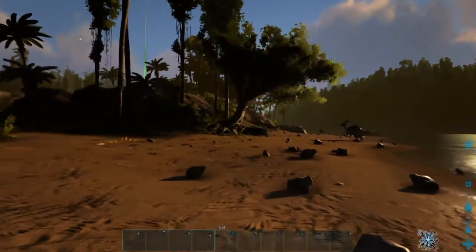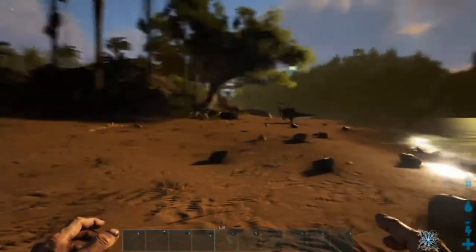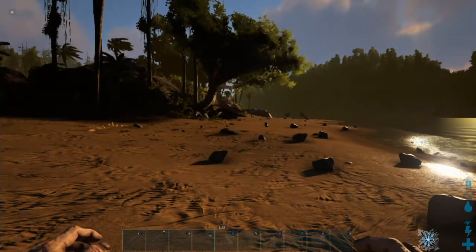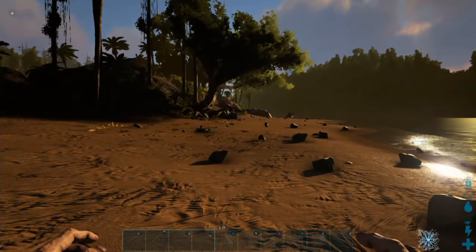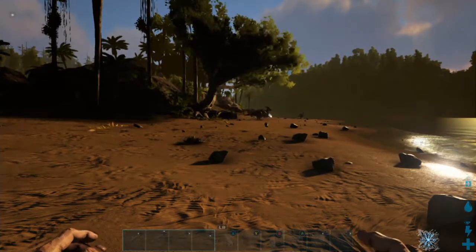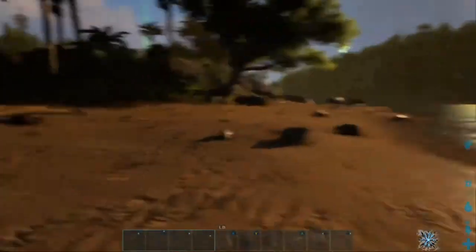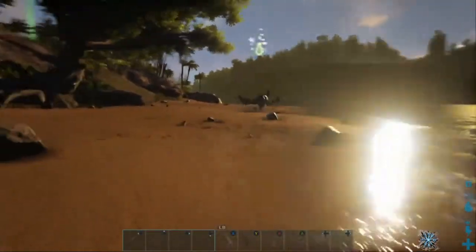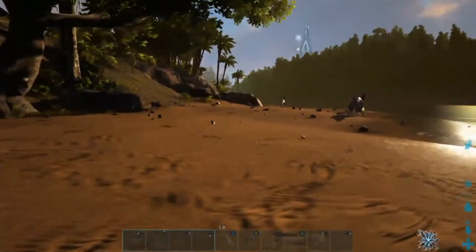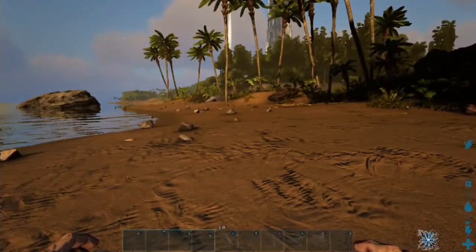Hi there, Brian here and I'm back with some more ARK admin command stuff. This one will be a bit better than the last one which was just seeds. I'll show you how to get the artifacts — the ones that have item numbers — and the GFI trick for getting the others. Also the summoning items and skins, both with item number codes and GFI codes.